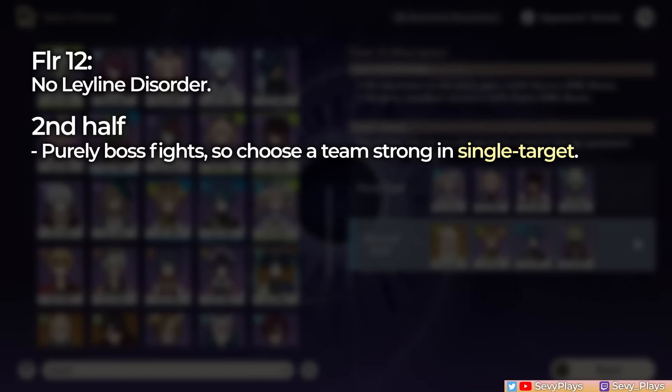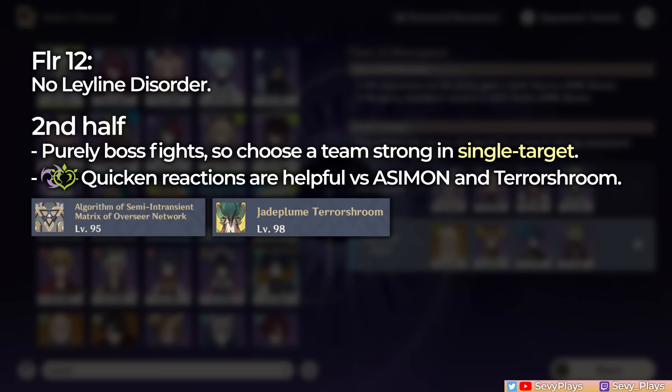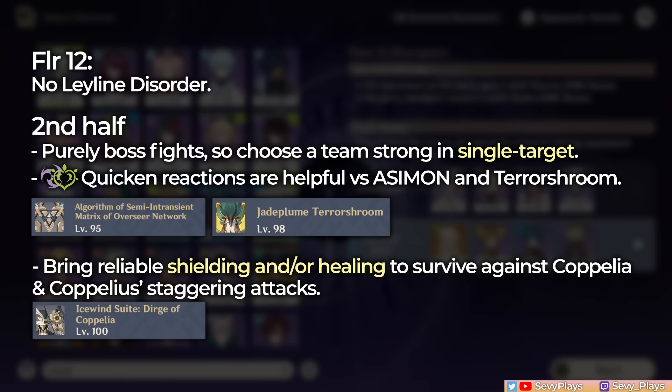The second half is going to be purely boss fights, so bring a team that's good in single target. A quicken team will especially help you against the Asimon and Dendro chicken. Have strong enough shielding and healing because the last chamber will deal a lot of damage and have a lot of staggering attacks from Coppelia and Coppelius. I'll be using the same taser and hyper-bloom teams as before.